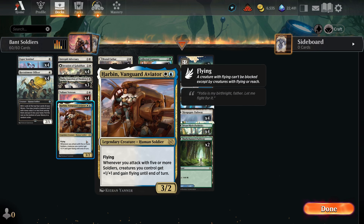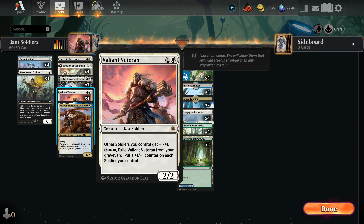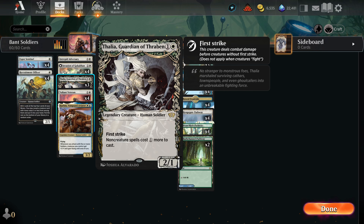In the two-drop slot we have a one-of Harbin, Vanguard Aviator — basically an end-game threat that lets you go over land-based defenders on an established board. Valiant Veteran is our lord for soldiers, giving everything plus one, plus one, with a graveyard ability to distribute counters. And then a very powerful soldier, probably one of the more famous ones in this deck: Thalia, Guardian of Thraben — first strike, two-one, taxes non-creature spells by one.